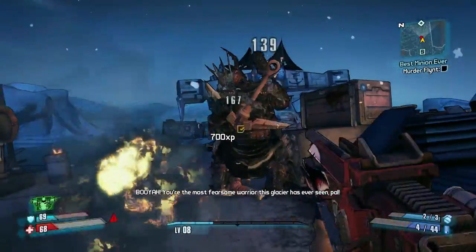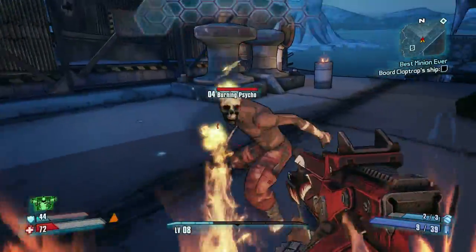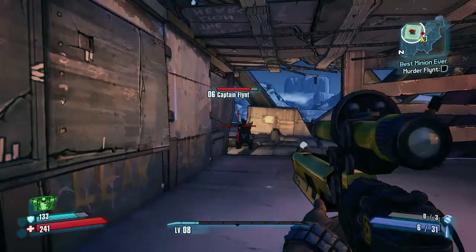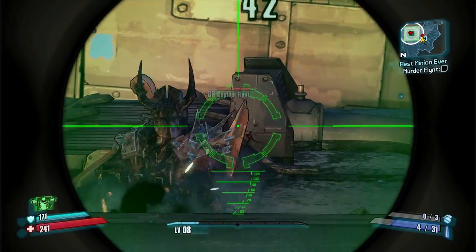If you are struggling with that, there is a trick — I don't know if it's a glitch, but it's actually pretty obvious. Once you respawn you're able to go back up to the platform where the vending machine is, and he will be down there. You can literally just shoot him with unlimited ammo as long as you have money from the vending machine, and you can take him out that way.